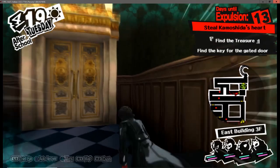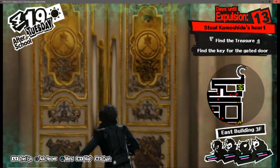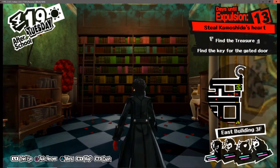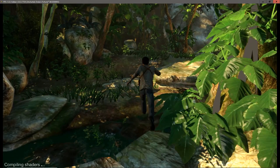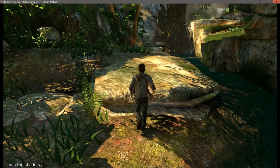Persona 5 finally runs at a playable frame rate for me, nearing a constant 30 FPS, but Uncharted stayed around 5-7 frames per second. I've seen others post videos achieving better performance, but my machine isn't exactly high-end.